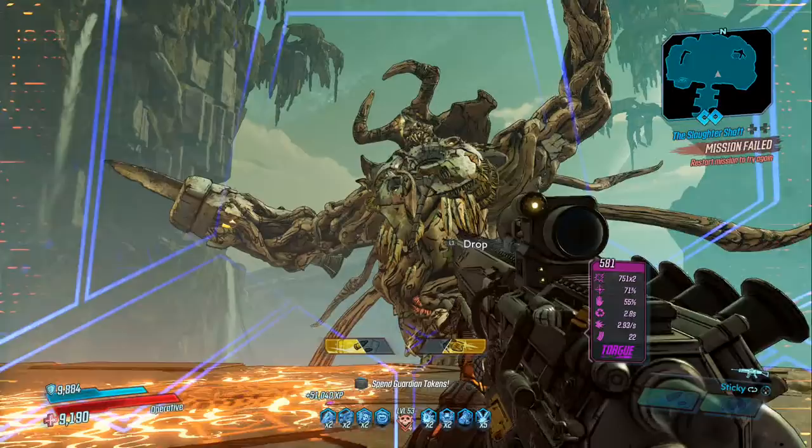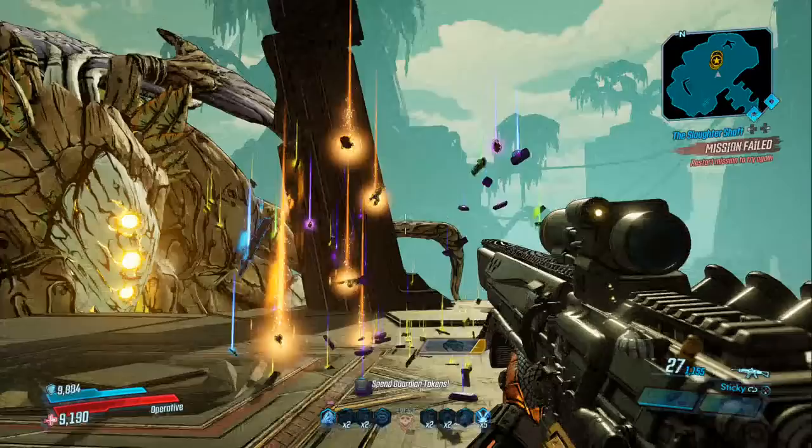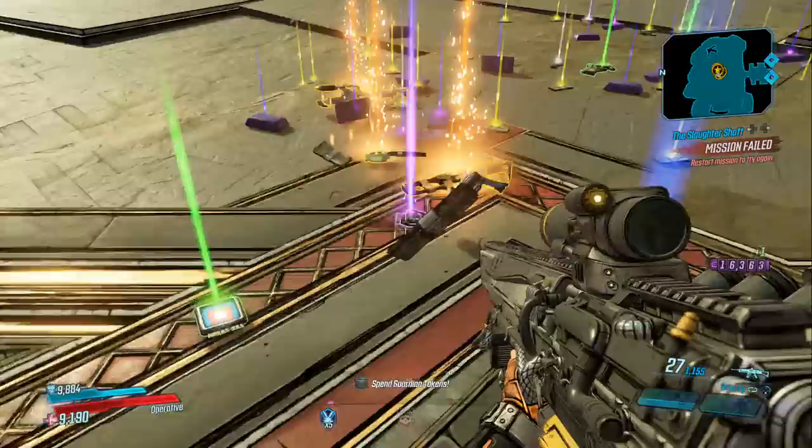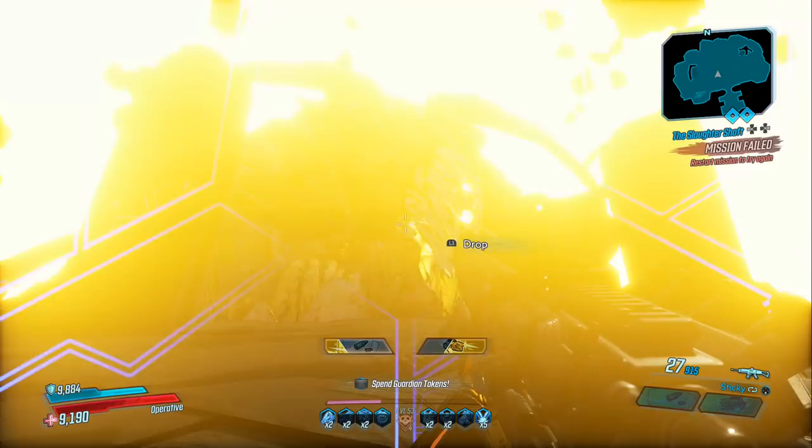Number 1 — and you all knew this was coming — is Grave Ward, everyone's favorite punching bag. The great thing about Grave Ward is he's easy to kill as long as you're equipped well, and there are no immune stages either. He also drops an average of three legendaries while farming on Mayhem 4, which is the most you're going to see in the game unless you're killing Wotan. Grave Ward does get a little boring when you've killed him so many times, so consider changing it up and farming something else on this list if you're tired of him.